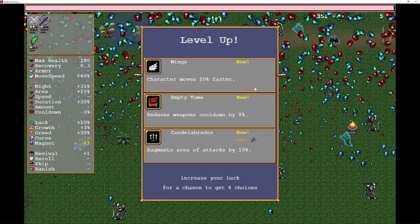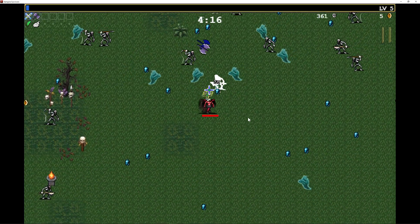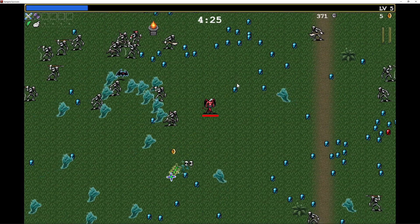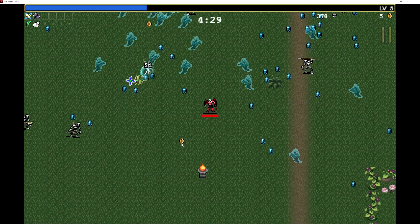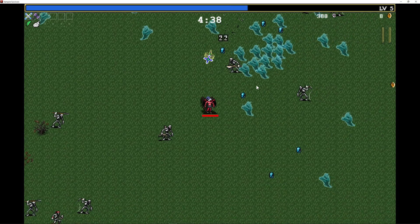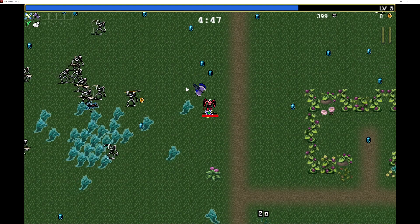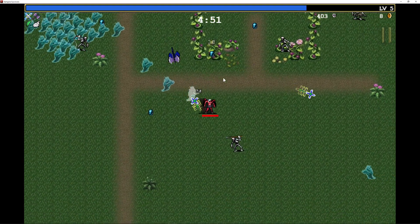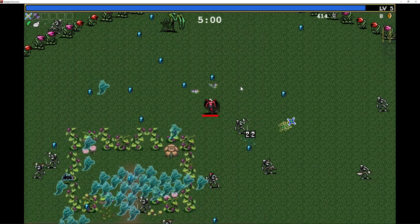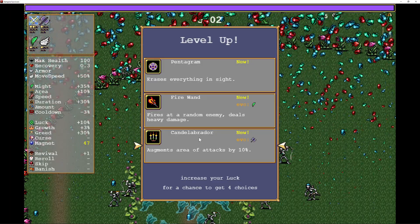There's also general UI — we'll definitely do the XP bar. Some other systems in this game are handled externally; we'll handle them internally instead. For example, there's a save system — this game has permanent upgrades where you pick up coins and spend them on permanent stat improvements. We're not going to do that, as it's a bit too big for a small tutorial series. There's also a random chance on level up to get specific items.